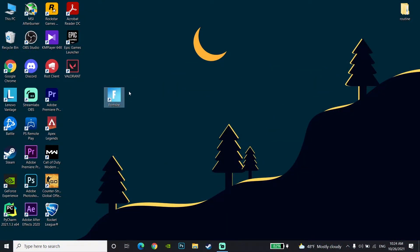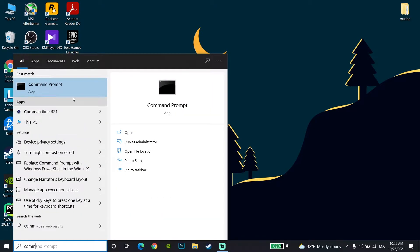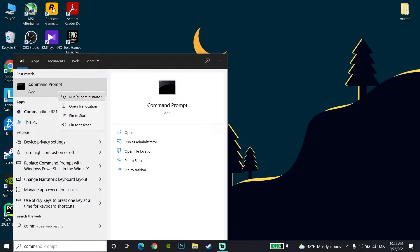Okay guys, for the first method to fix packet loss, stuttering, or network lag when you are playing Fortnite, first of all just go down to the desktop and type 'cmd' in the search bar. Click on Command Prompt and then click on Run as Administrator.